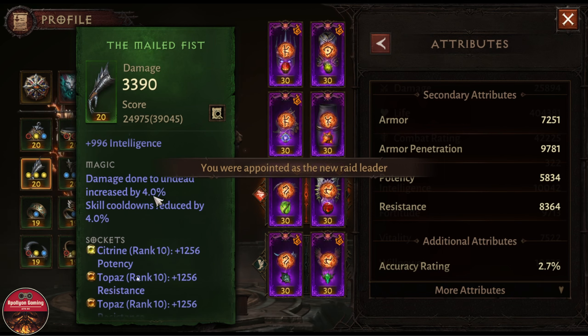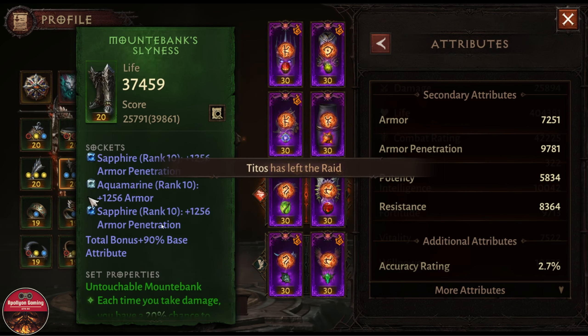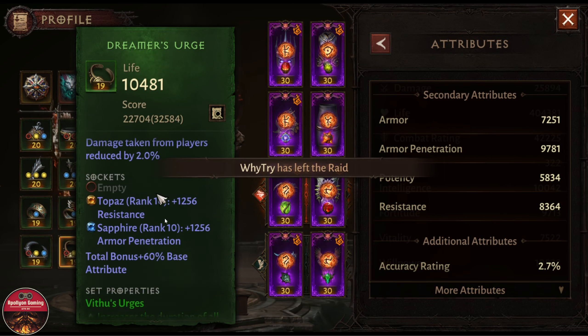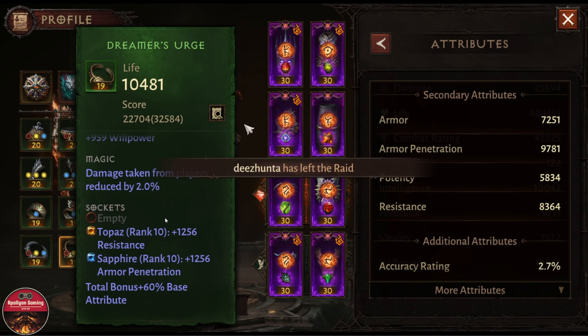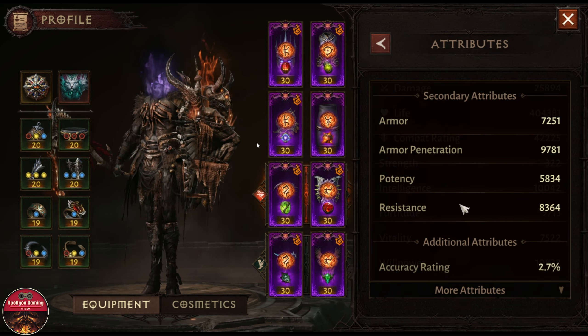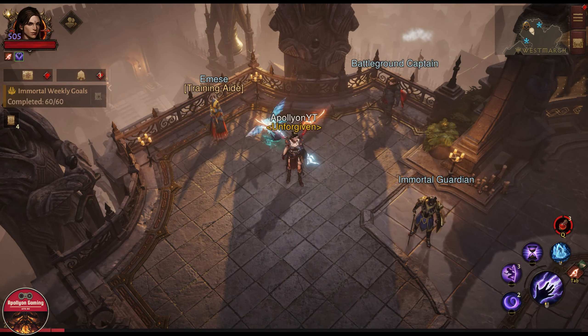All his gems are also rank 10 — you can see every single one is rank 10 — and he is getting into 4K lobbies and basically destroying everyone. There is another exploit that this person and a few other players are using, and that has to do with runes.